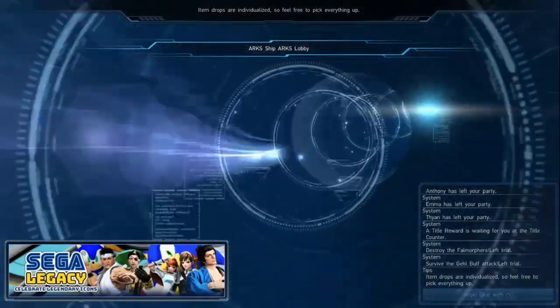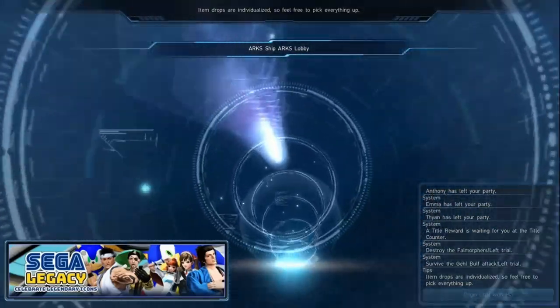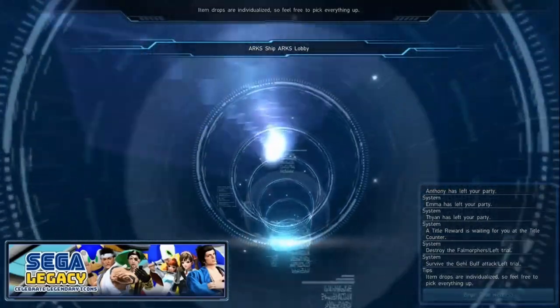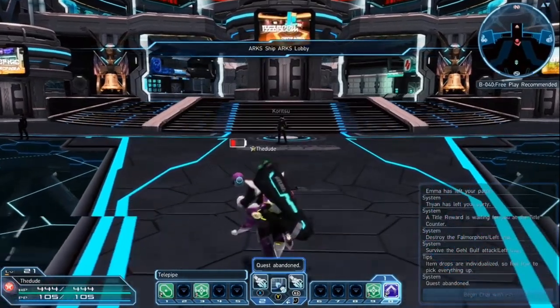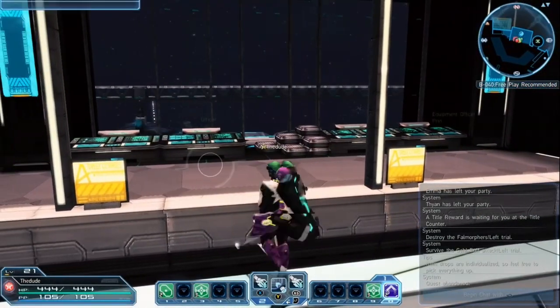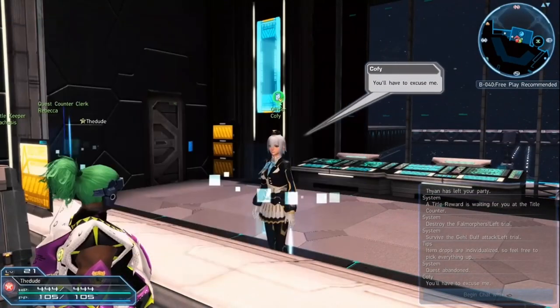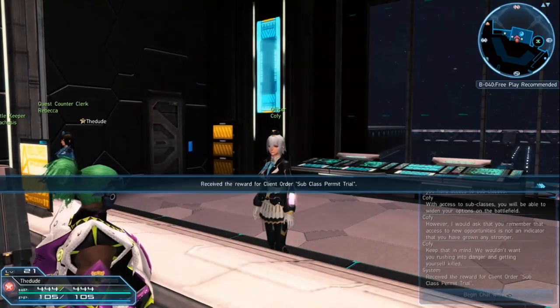Now that you've got both of those enemies killed, go to Koffie again and finish that Sub Class Permit quest. Now we can do two classes, which is nice. Since I'm being a Ranger right now, I might want to go Ranger-Gunner, which is a good combo.